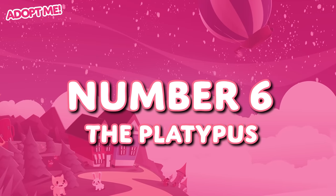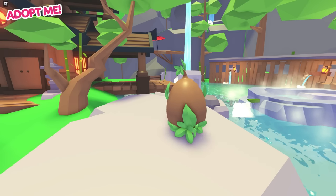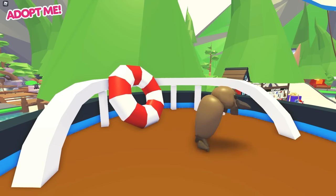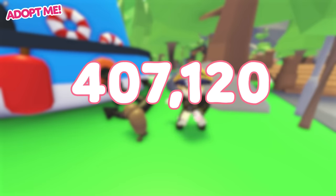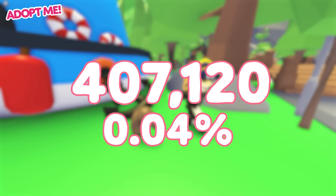We're sticking with the Jungle Egg for number 6 — it's the Platypus. Much like the Capybara, the Platypus was added to the game as part of the Jungle Egg back on August 31st, 2019. Unlike the Capybara, however, hatching it was a lot more difficult. This ultra-rare pet only had a 7.5% chance of being hatched from the Jungle Egg, which means it was fairly difficult to get. That said, there weren't actually that many fewer Platypuses equipped than Capybaras — this pet was equipped a total of 407,120 times, which is also 0.04% of all logouts.